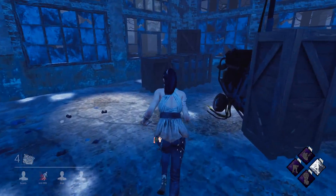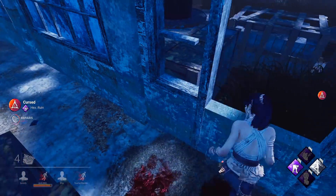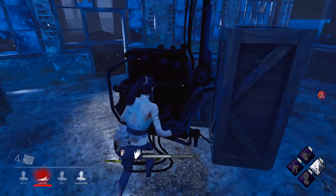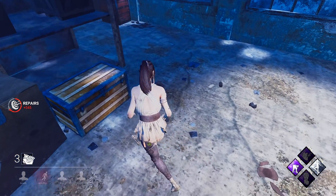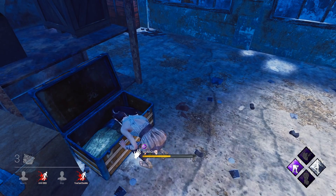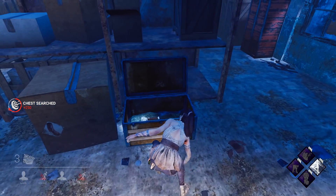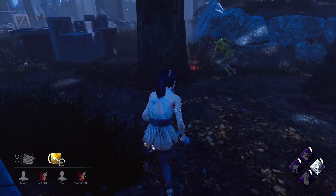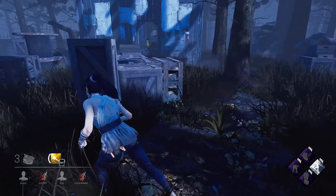I want to open this chest but everybody's coming here, so I'm just gonna start popping generators again. I don't think the Hag is gonna chase me there. Let's pop this generator. We could get a good item from this chest - I mean a flashlight. Nice, we got a flashlight! With that I can maybe save my teammates.